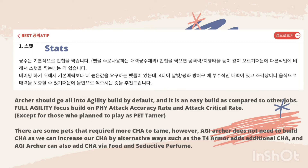Agility actually does not need to build charm, as we can increase our charisma by alternative ways such as the tier 4 armor which adds 15 charisma. We can also add charisma by eating food of charisma and stacking up with the seductive perfume.